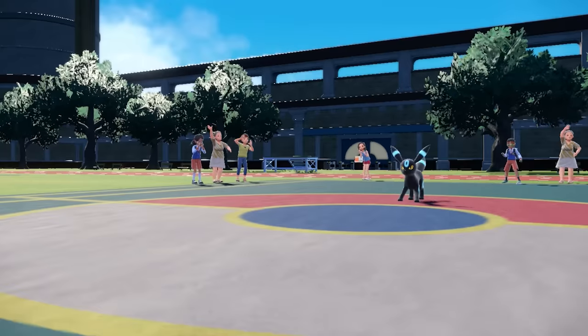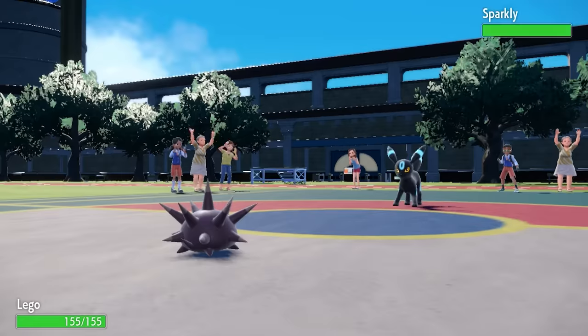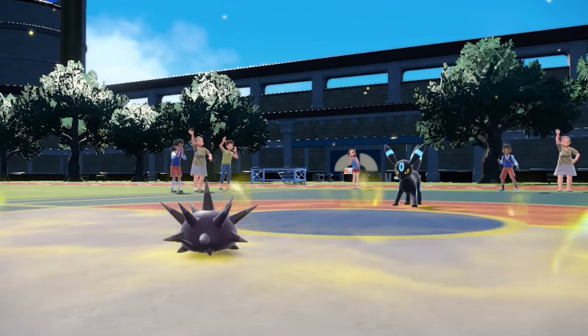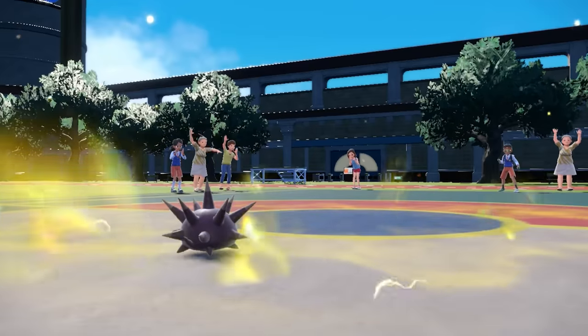So I switch into the Pink Curtain — Pincurchin. This thing is on the team because there are a couple of members that take advantage of Electric Surge. The Electric Terrain gets set up here, and Umbreon is actually going to switch out as well. We get a double switch as they bring in Lucario.